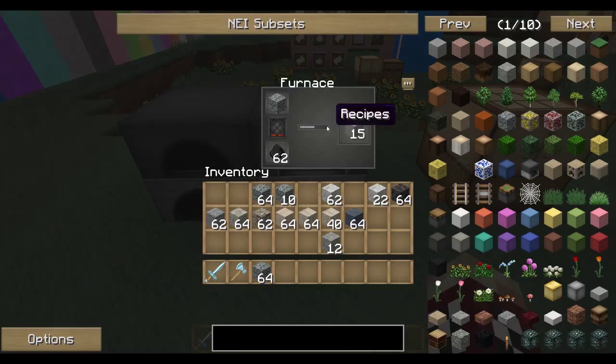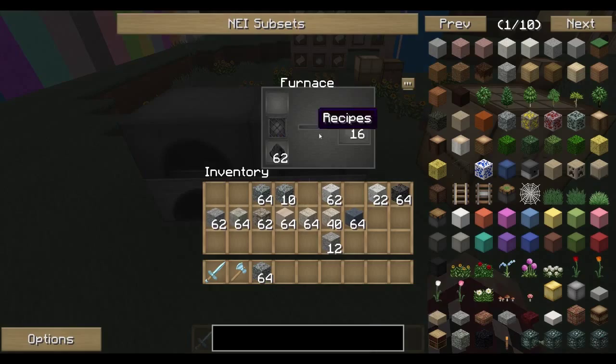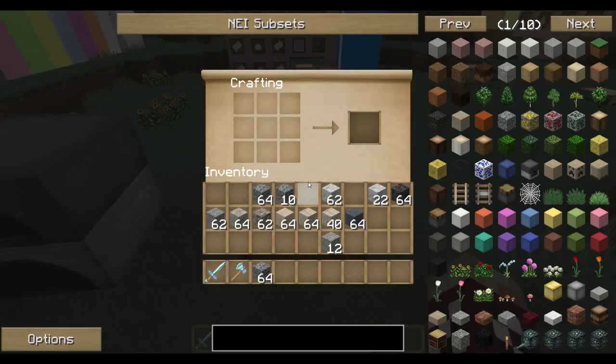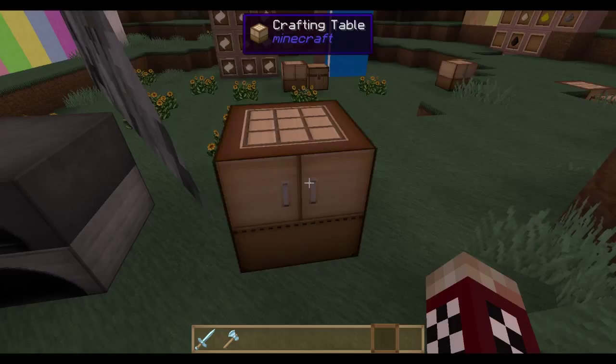Also, the gravel smelting into stone — or being furnished into stone I guess — works now. And if I take some gravel and throw it in here, any of these other stones can be made into cobblestone now. That bug is fixed, so that is all up and running. So all the recipes work in this mod now, and it's a pretty cool mod. I definitely suggest checking it out.